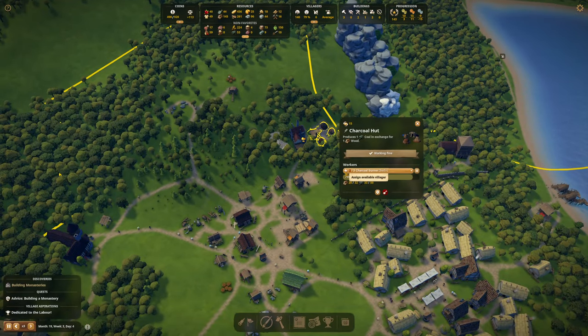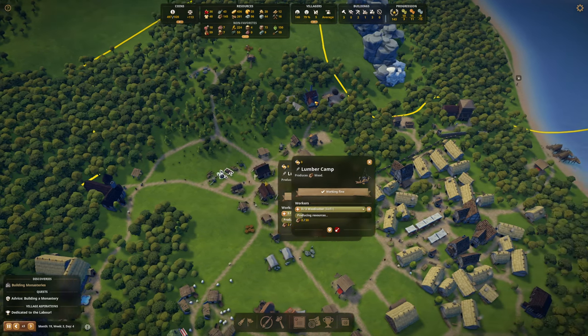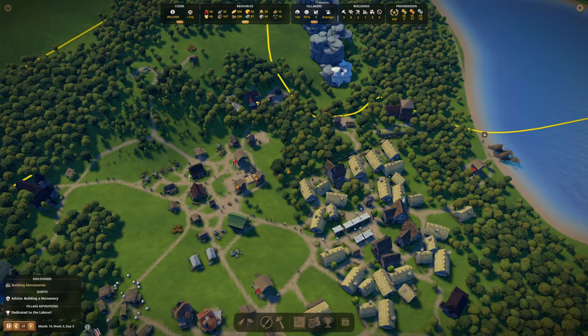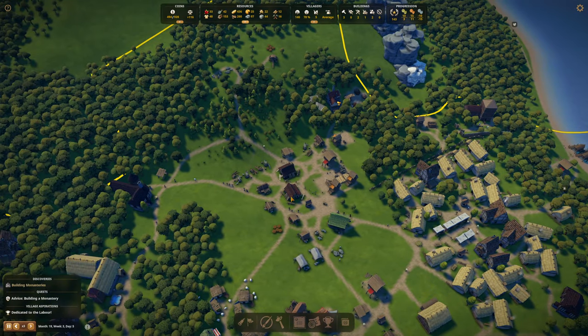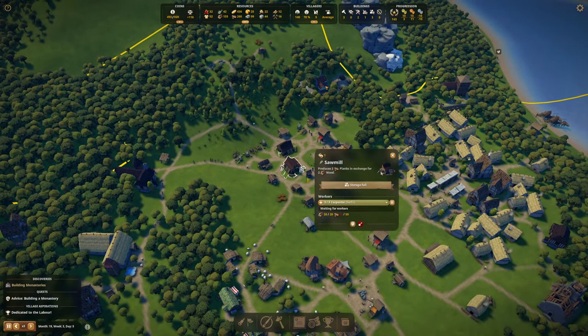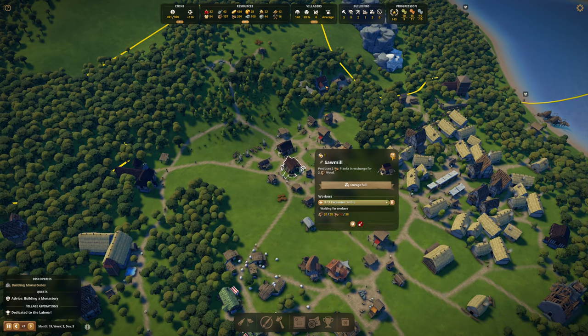Monastery is almost there and we're still working on getting more people in. I'm going to up the charcoal burners now. We are going to be soon going to have to grab more woodcutters. At the moment we've got the four and two planters, so I think we're okay on that. We're still producing a lot of planks as well, so we might even be able to slow that one down. We're not building enough to warrant that many, so we'll bring one person out there.